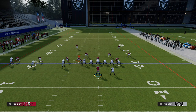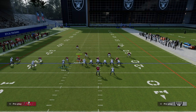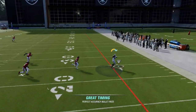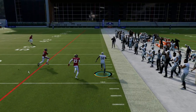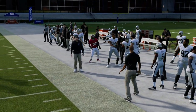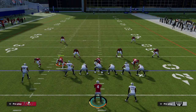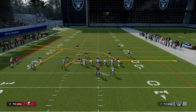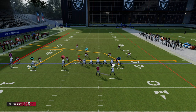Another thing you can do is drag the circle receiver. This drag is actually pretty underrated — I think drags are one of the more underrated routes this year against man. As you saw right there, the drag actually did a really good job of getting separation.